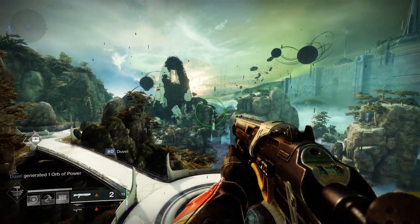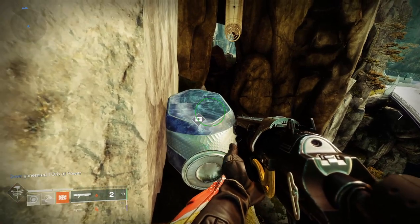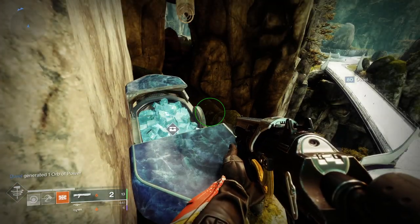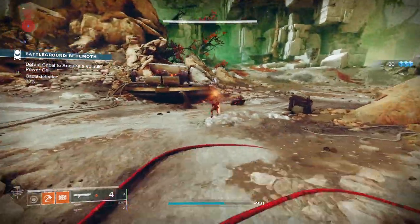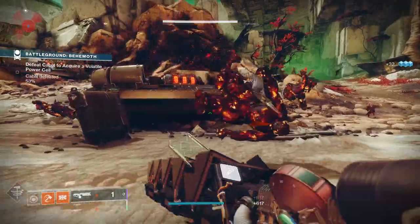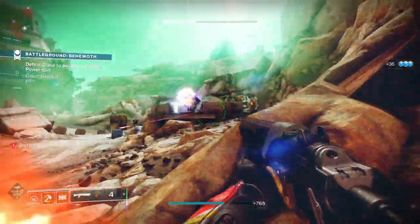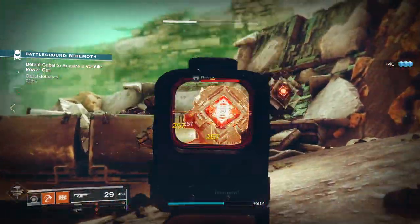You can also find individual Baryon Boughs on the ground — your Wombo Detector Ghost mod will help you find them quickly. It's also worth checking Spider on the Tangled Shore, as he may be selling or trading Baryon Boughs since his inventory rotates daily. Be careful with Spider though — I'd probably wait for the five Baryon Boughs for one Legendary Shard deal rather than the 5,000 Glimmer option, unless you have loads of Glimmer or are desperate.